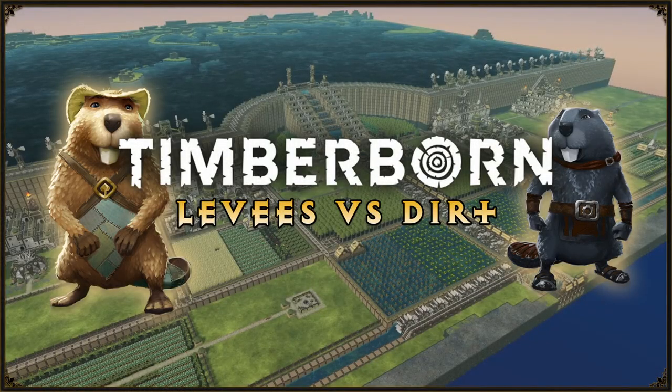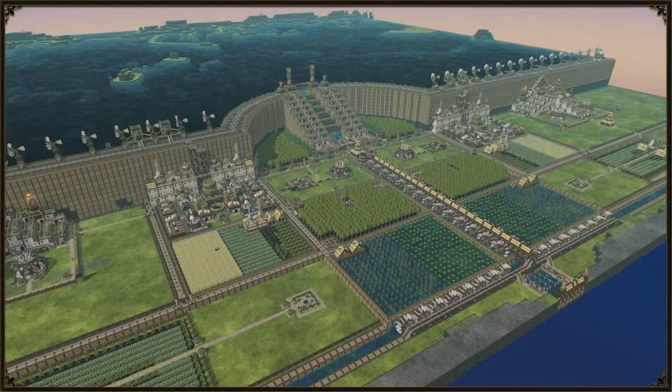Hello and welcome to another Timberborn video. Today we will be comparing levees and dirt blocks in relation to water and the subsequent fertility of the land to show their similarities and their differences. Until the recent patch update 2, we as players only had the option to place and remove levees and remove dirt blocks with dynamite in order to control the water in the game.